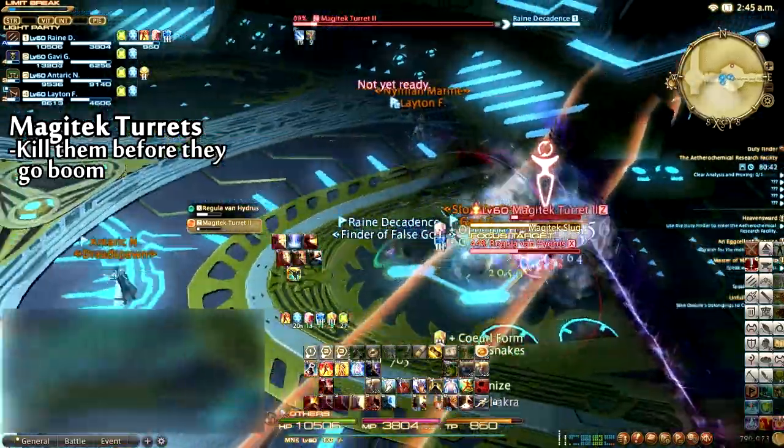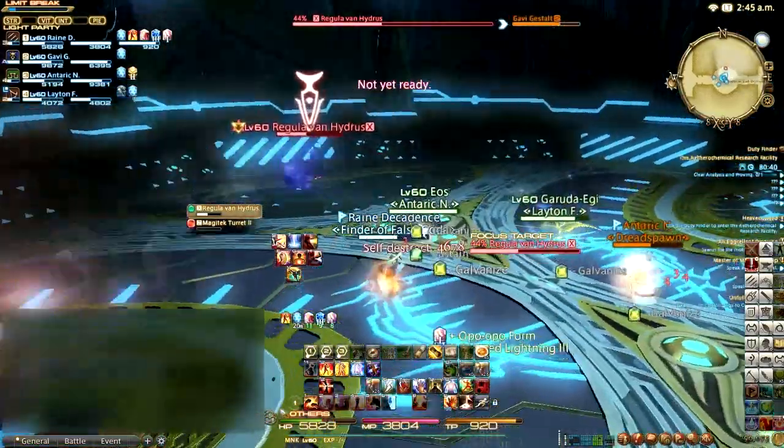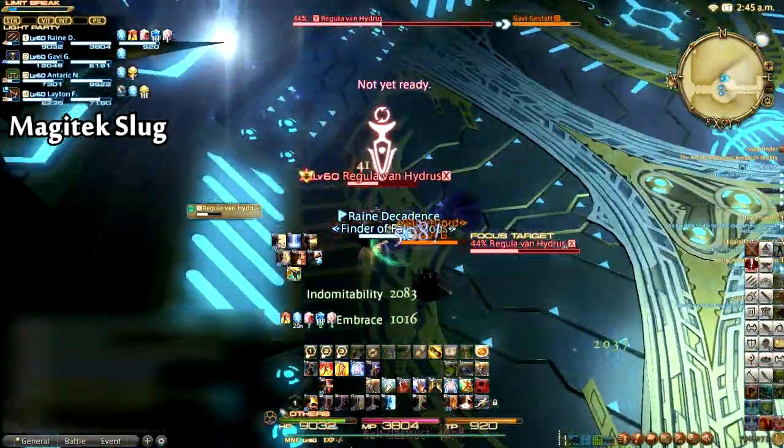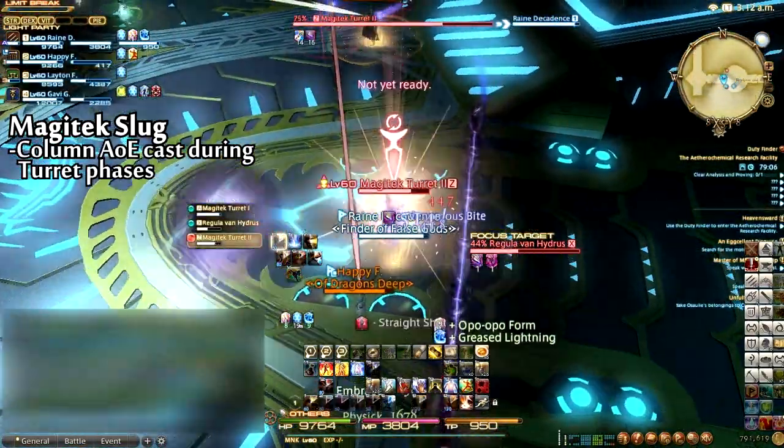Because of this, it is imperative that the entire party focus to kill all of them as quickly as possible, since more than one turret exploding will likely wipe the party. While any turrets are alive, Van Hydrus will also cast Magitech Slug, a large column AoE that should be avoided by the party.